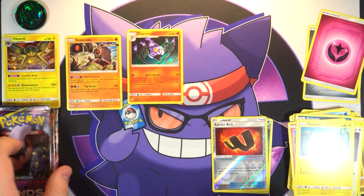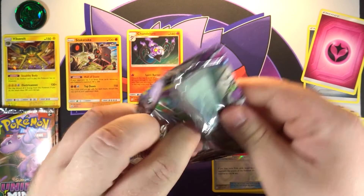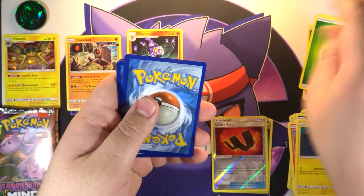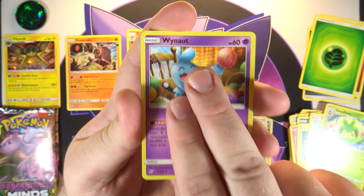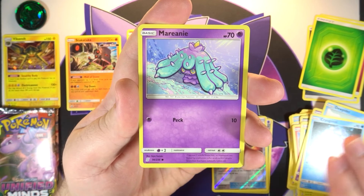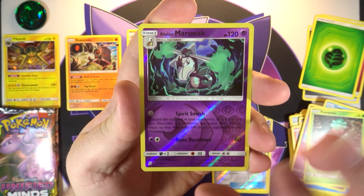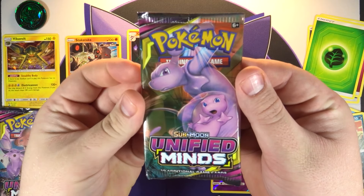Oh man, come on Unified Minds, make this be better than Unbroken Bonds for me please. All right, next pack of the other three-pack blister — there's your code. Oh yeah, energy — forgot it already. We got another Tornadus, Swadloon, Drifloon — I think that's the first time we've pulled that one — same with the Dusclops. We got a Cryogonal, a Mantyke — that's the Yamamura art — a reverse Alolan Marowak, best Alolan Marowak artwork hands down. And on the end we've got a Scrafty.